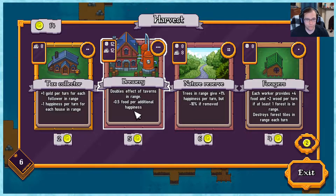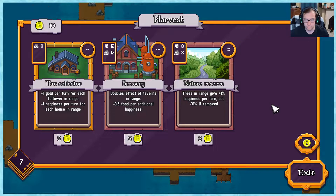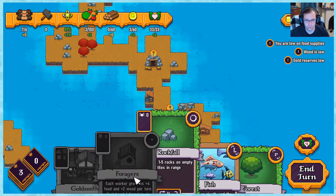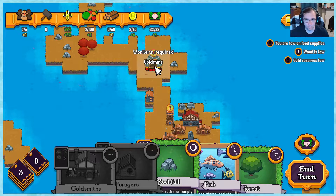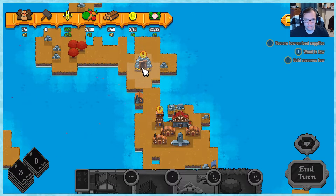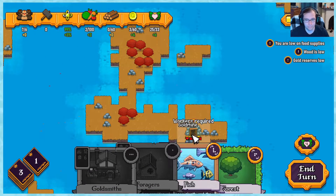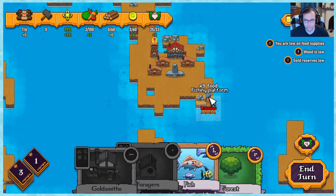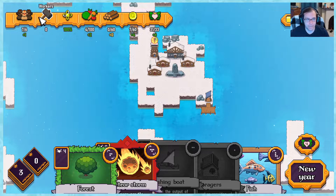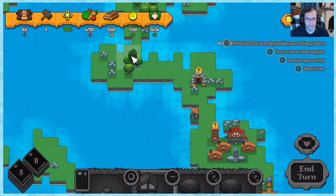We figured it out - a brewery! Those effective taverns in range. I'll be able to get this in a couple turns. Then I can start the gold mine working up again. There's no worker in it - duh. I'm losing it on food again. Rock fall - I can get more gold that way. We need wood badly and that does a lot of food per turn too. Now we're going to start cooking with the gas here. I'm going to start getting some wood. That's big pog.